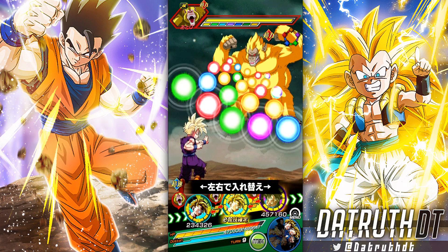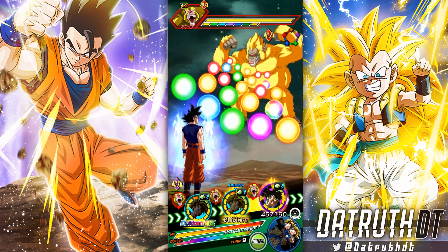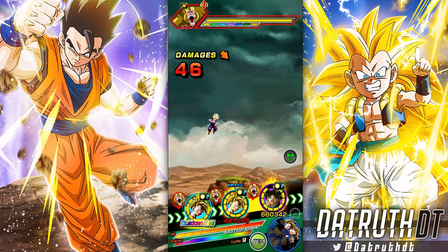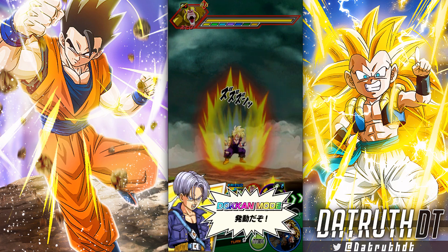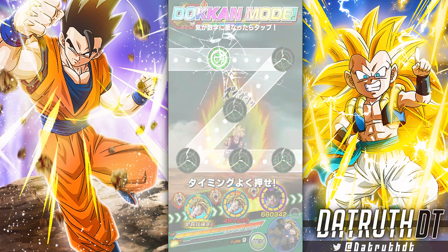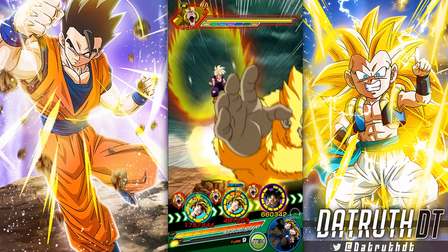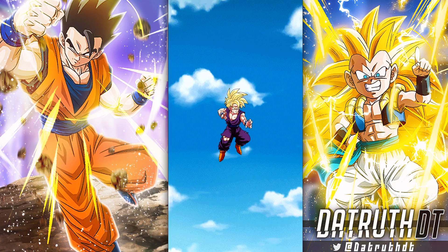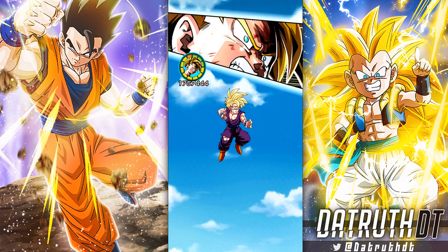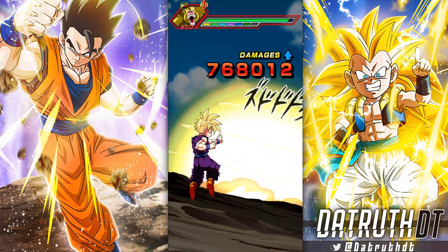Now we get to one of the real troublesome enemies. We should be okay — we got pretty lucky with Great Ape Goku aiming all his attacks on LR Gohan, so LR Gohan can take this. This is where Trunks and Goten's utility shines — having a turn of guaranteed dodging is ultra powerful in a setting like this. This Great Ape Goku is a real problem, and a lot of you guys on global doing your category runs have seen how annoying he really is.